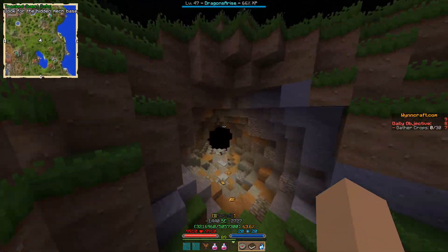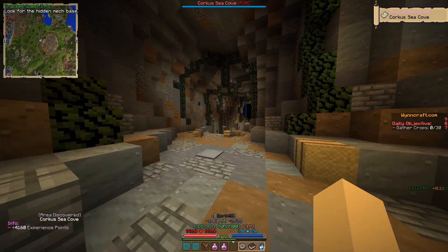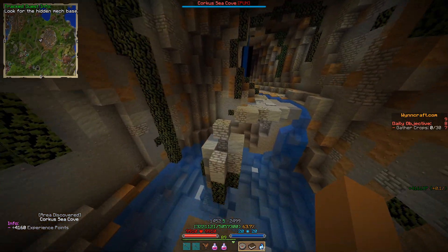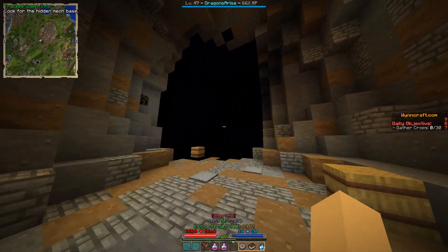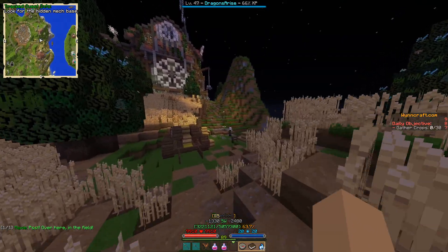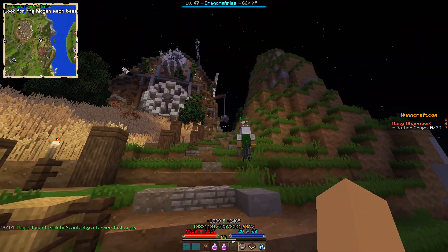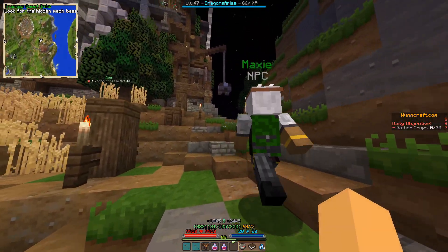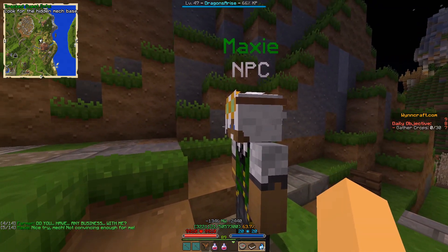You're gonna arrive at the cave over here — go in there. Now you're just gonna do some parkour jumps, then walk into this teleporter right over here. Maxi is gonna be standing right over here, so just talk to him. He tells you that a guy stands up there who hasn't moved an inch, so he doesn't think he's an actual human.